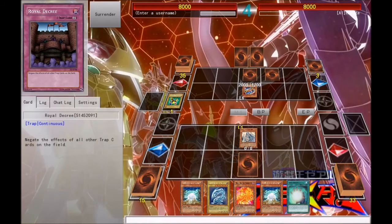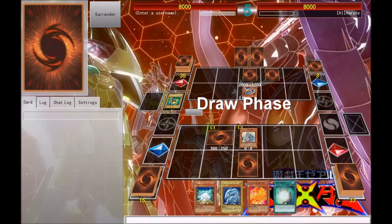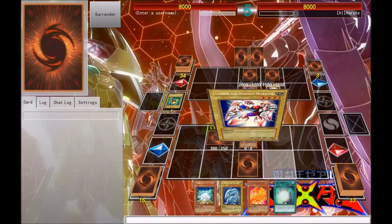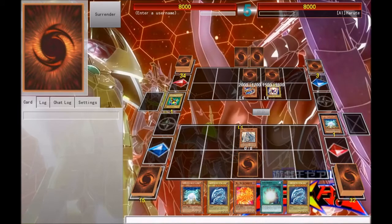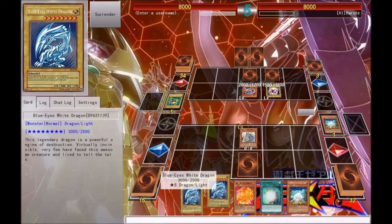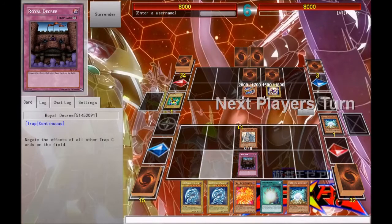We drew Royal Decree, which is a good card to have. We're going to set the White Stone to get a Blue-Eyes White Dragon out of our deck, just to thin the deck a little bit. He's going to attack it and kill it — so there's our Blue-Eyes White Dragon. Now we've got two Blue-Eyes White Dragons in our hand. We're going to activate Royal Decree so traps cannot be activated.